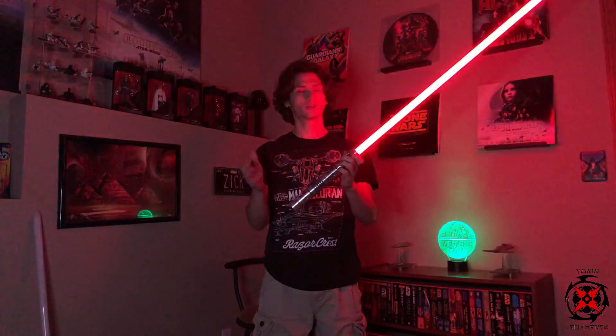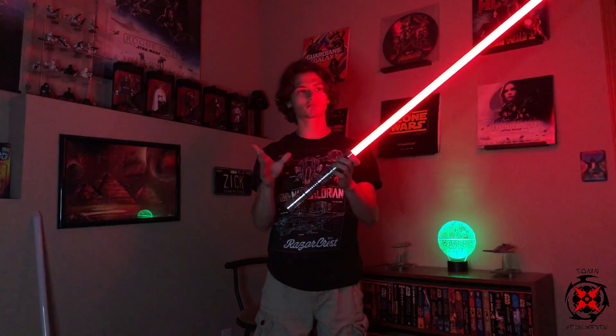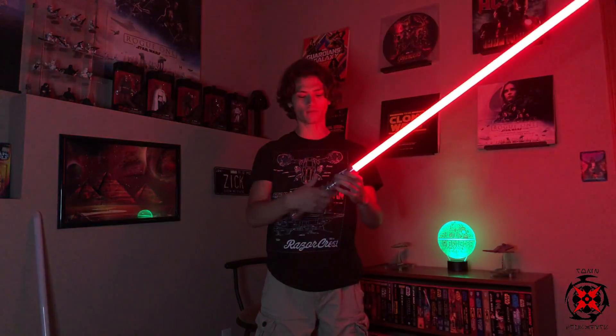The old features are: you turn on normal, normal flashes, blasters, multi-blasts. You hold down your aux, move your saber — probably one of the coolest features — then blast one more time to get out of it. And then of course you've got your lockups.